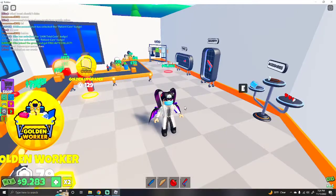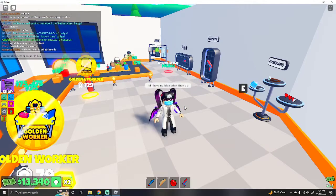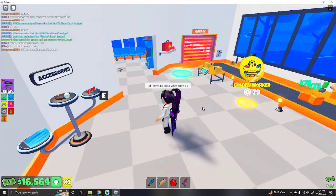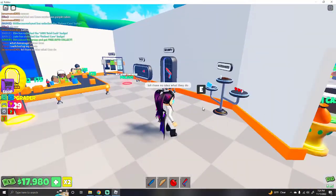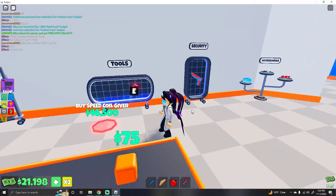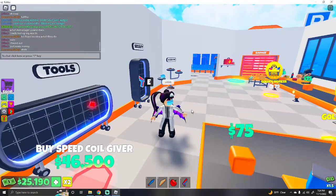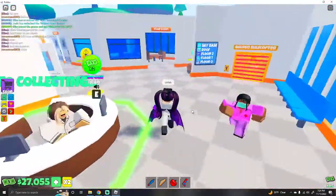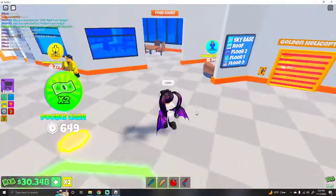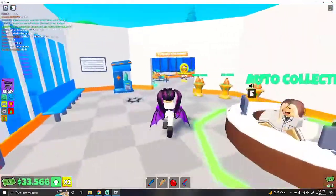What does manager power do? I have no idea. What is that beam of light that keeps going past me? This is the expensive thing here — the speed coil giver. I don't really need it. So if you get this — the manager powers is basically like times two money. Elim says it gives you more money. I'm so confused, but we'll trust Elim.